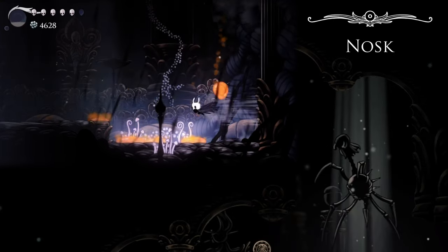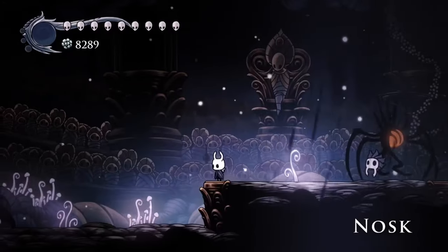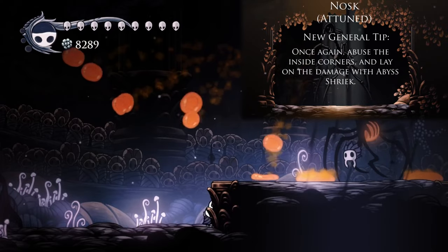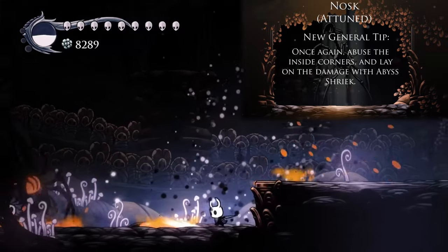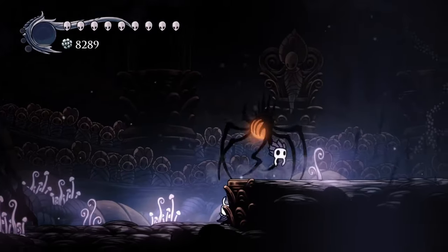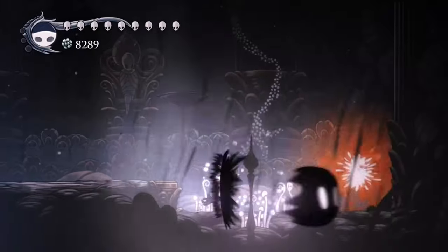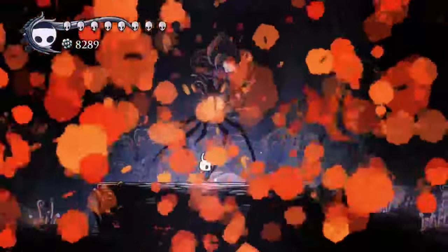Speaking of which, Nosk, I hope you're ready. Honestly, the best part about this rematch is the fact that we have a Bish Shriek — it is an extremely powerful tool to use whenever we are down below here. That's going to make the cheesy strategy we used before go much, much faster. There's really no reason not to use that on at least the Attuned difficulty here. Very, very safe. Very simple. Got hit once, but all around that bodes quite well for our subsequent fights.